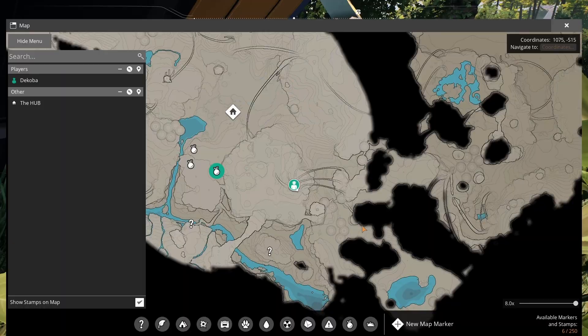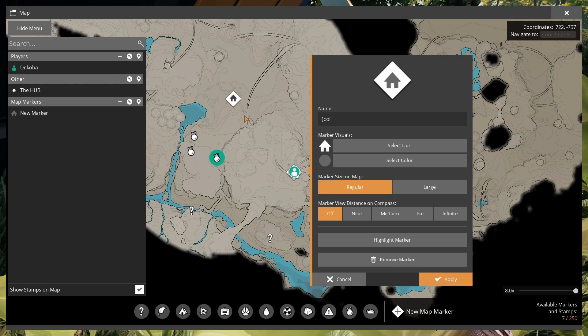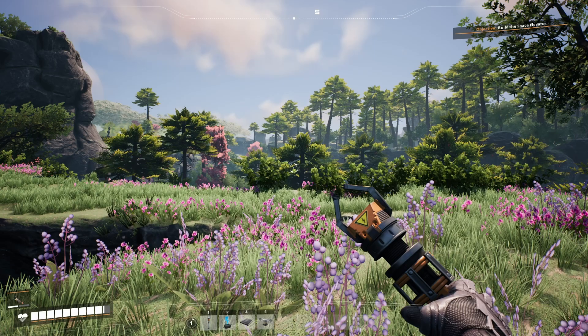Another thing we may want to do is place a map marker here noting that this has been gathered — a collected hard drive, 30 megawatts — and change the marker to a check mark to indicate it's been completed. We'll make sure it doesn't show up on our compass, but we do want a note in case we're ever comparing our map to an out-of-game map that shows where all the hard drives are.